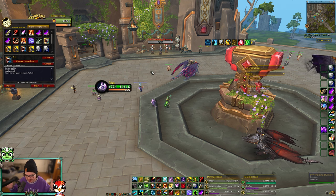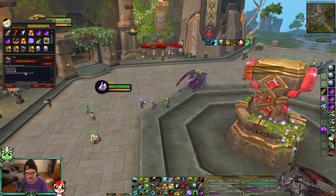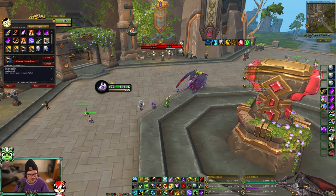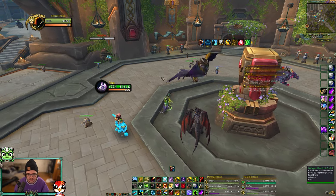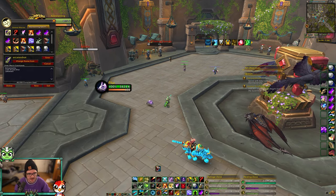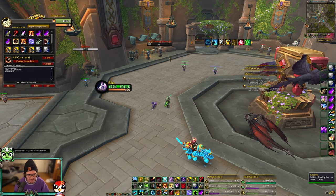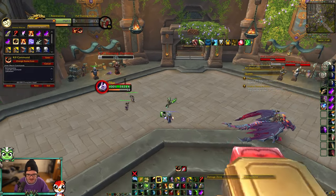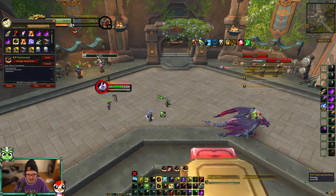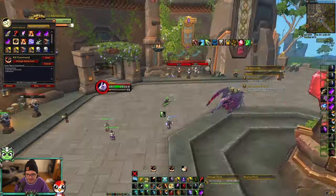If you're a pet class — hunter, death knight, or warlock — you can macro your pet's spells as well. For hunters, Master's Call can be macroed to target party members, so you can use it on party1, party2, or yourself without having to manually target. Another important macro for any pet class is combining a pet attack command with your primary spell — for example, a BM hunter Kill Command macro. This keeps your pet attacking whoever you're attacking. Even when the spell is on cooldown, the pet attack portion of the macro still fires.